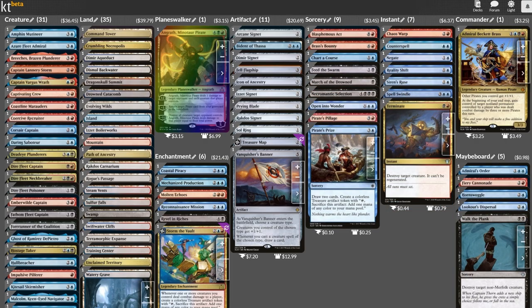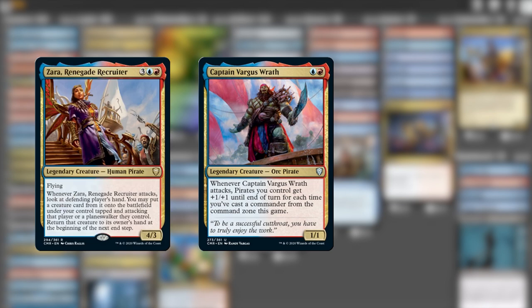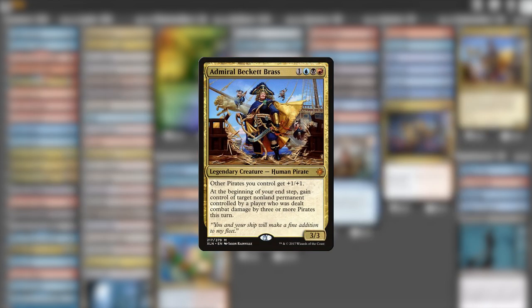We've swabbed the deck, but now we need to look at the cabins below — let's talk about the crew. A lot of awesome pirate commanders are available now, which means they'll each carve out their own unique strategical niche. If Beckett Brass is going to stake a claim to any particular identity more unique to her than the other captains, I really think her abilities lend themselves best to evasion. The other pirate commanders focus on anthems, ripping stuff from enemy hands, or creating treasure — and while Brass loves all of those things too, her ability can really only thrive if she's actually able to hit people with enough pirates. So evasion is key: flying, menace, unblockability — anything to help the scallywag sneak aboard an enemy ship.